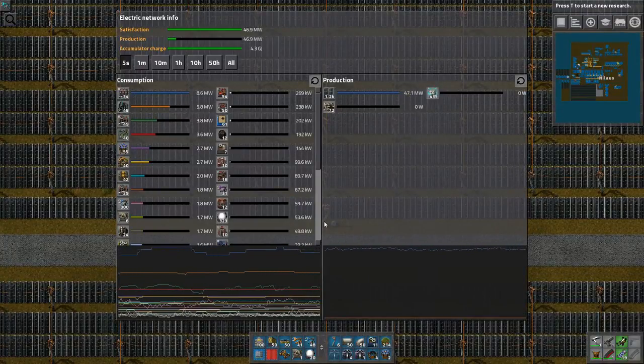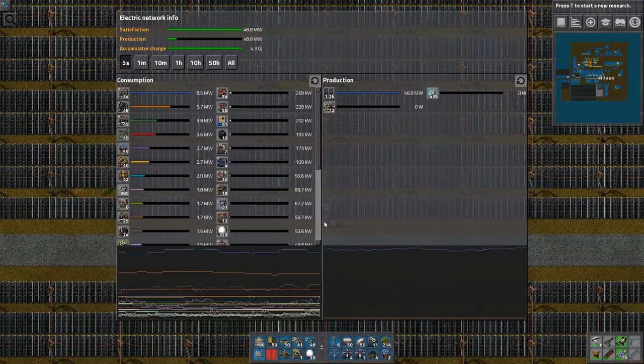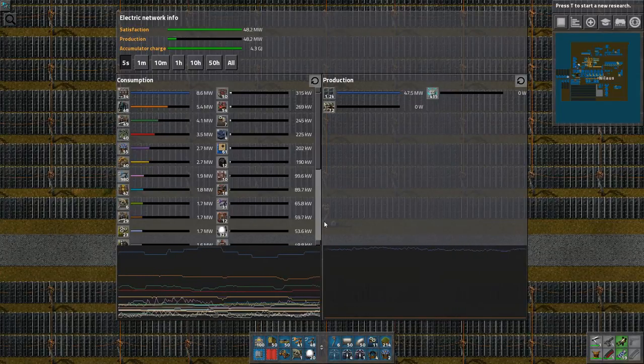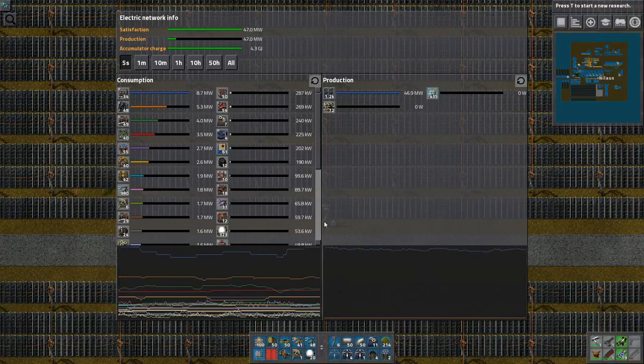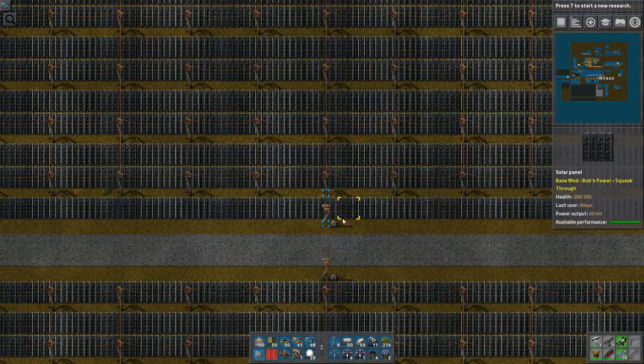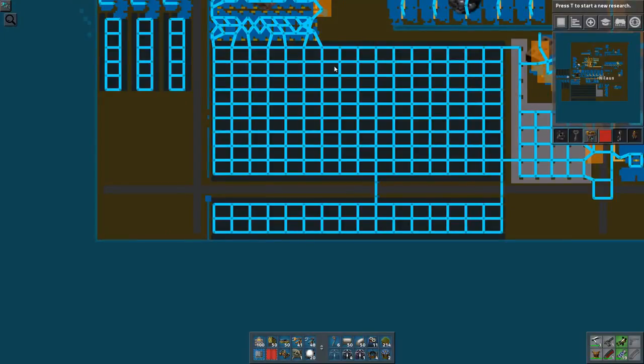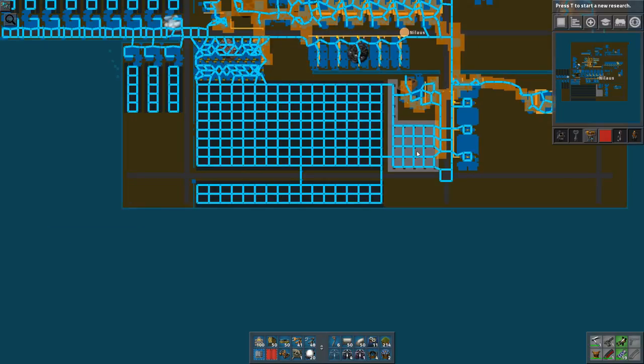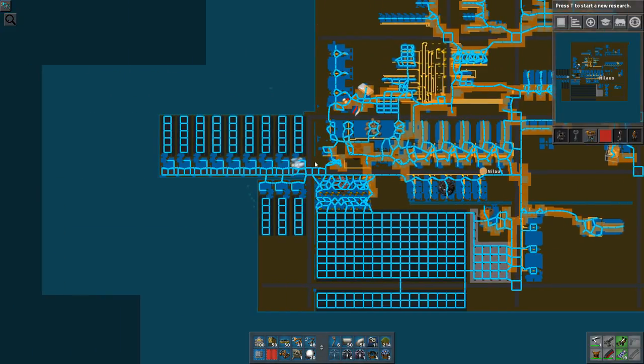The base is pretty much idle now because I've been doing some restructuring. The bigger issue is actually just scaling up and getting more power. I'm continually producing solar panels and continuously producing accumulators. They just need to be fed with materials and then the rest, as they say, is magic.